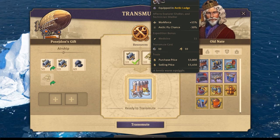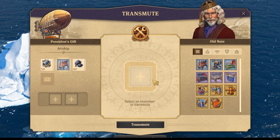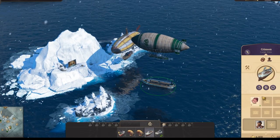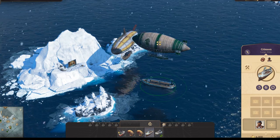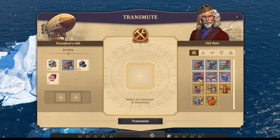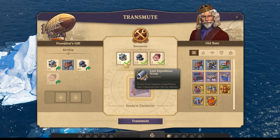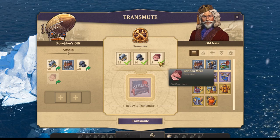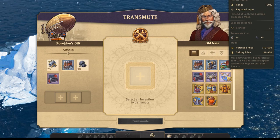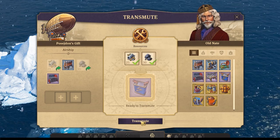We're going to turn on the transmute menu and first take the radiator. As you can see it requires 10 pieces of lost expedition scrap and 10 pieces of brass - we've got everything. This radiator will increase the workforce by 15% and reduce the chance of arctic flu by 30%, so we'll transmute this. Then we're going to need 5 additional caribou - transfer them to the airship and take the outdoor grill, which requires 25 lost scrap, 10 coal, and 5 caribou meat.